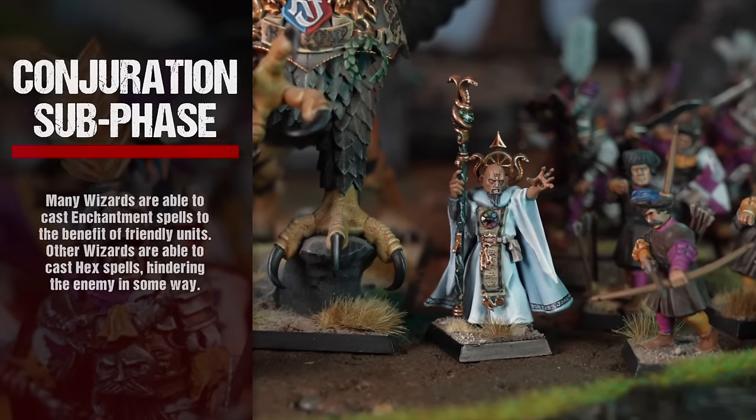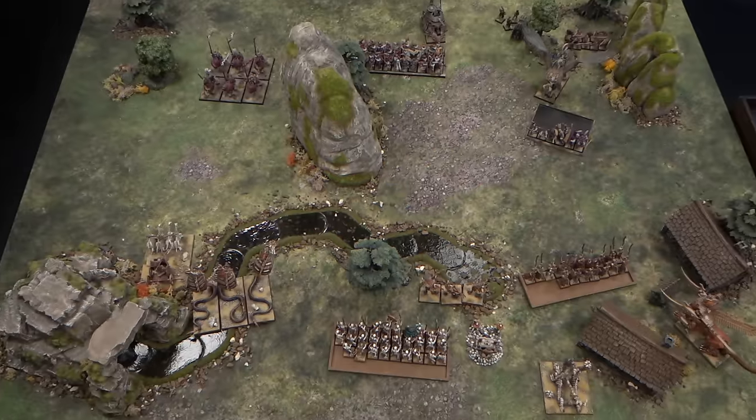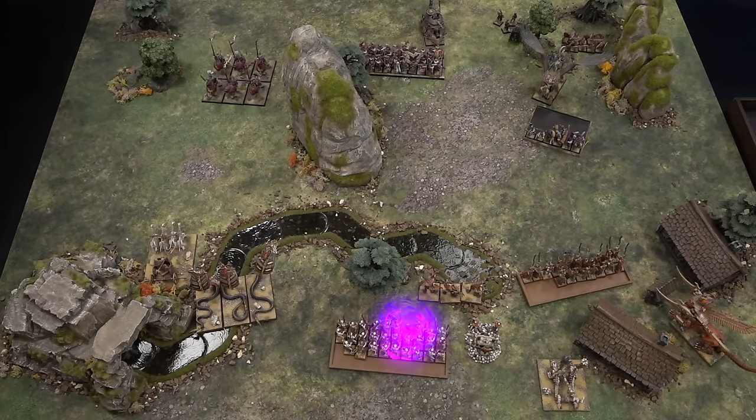Next, the active player can attempt conjuration. Many wizards are able to cast enhancement spells to the benefit of friendly units. Other wizards are able to cast hex spells, hindering the enemy in some way.